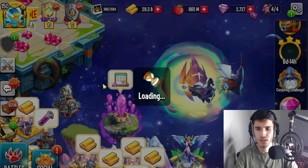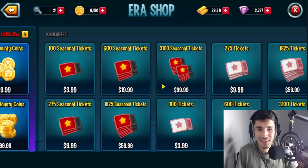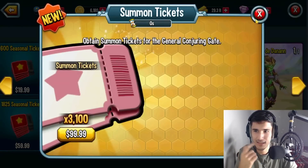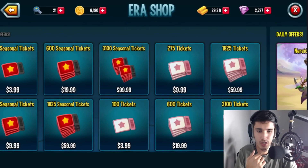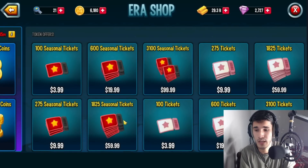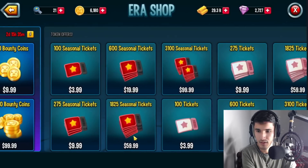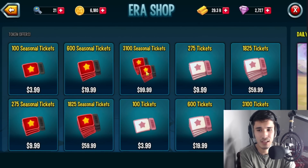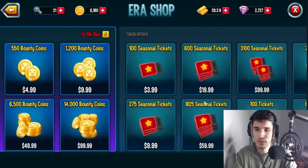If we head over to the Air Shop, here we go — you can get 275 tickets. These are the summon tickets with zero seconds remaining, meaning they last until the end of the season. If you want to purchase the most summon tickets, it'll cost you 100 dollars for 3,100 tickets. You can also get seasonal tickets — 59.99 gets you 1,825 of them. So 3,100 of the seasonal tickets costs 100 dollars — same amount, same price, but different types of tickets.